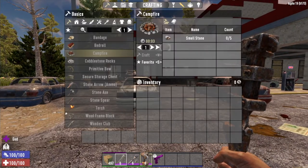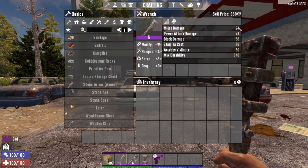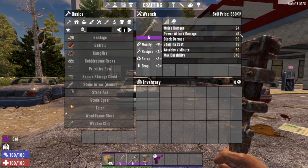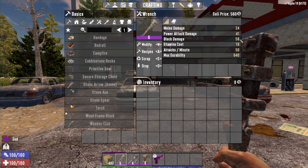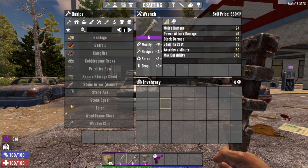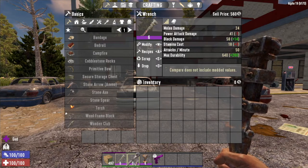We all have level 6s here. Let's take a look at some of the stats. With the wrench at level 6, it does 24 melee, 41 power attack, 58 block damage. It costs 18 stamina, 50 attacks per minute, and has a durability of 640.